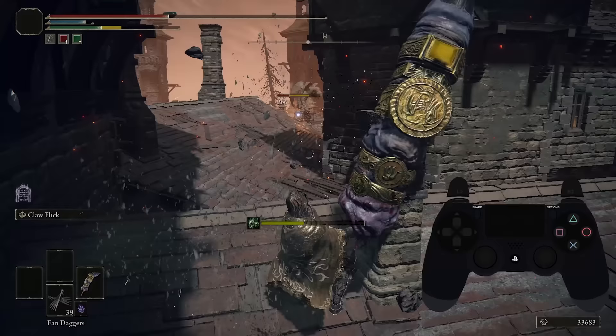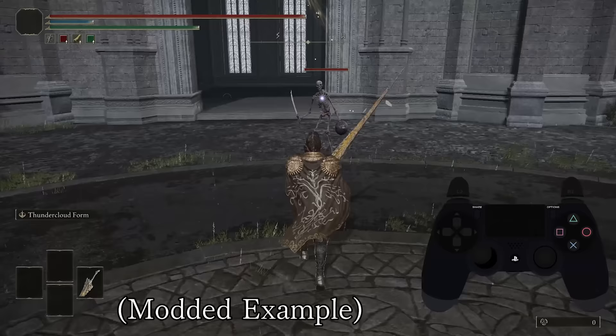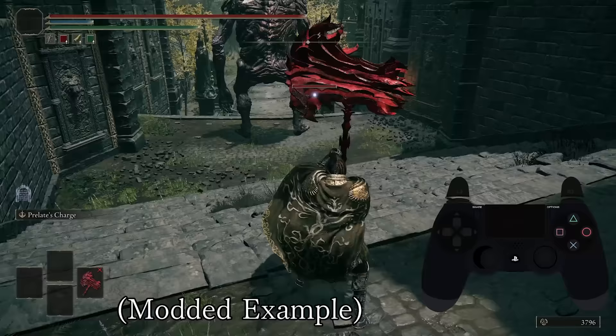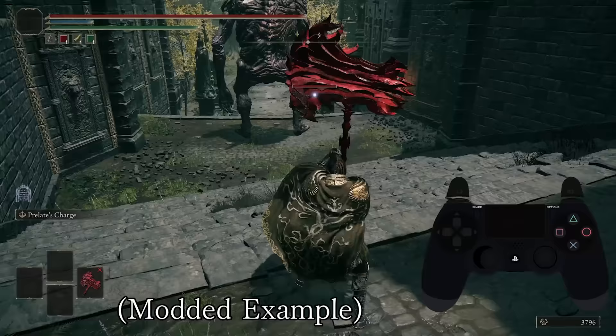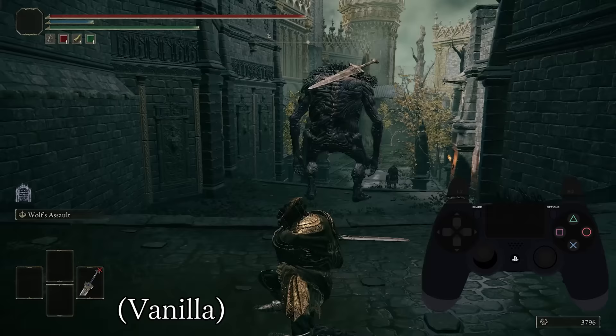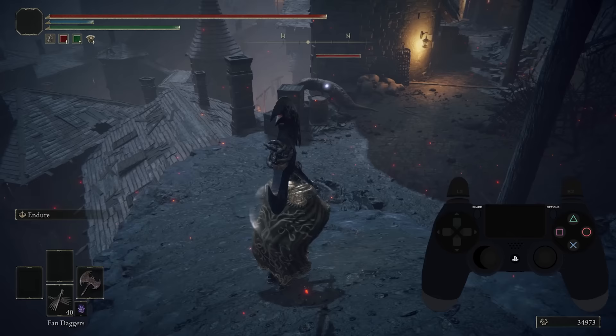Maybe after this video, we'll see the next update have a text correction to the menu option so that it correctly describes what attacks it affects. But on a serious note, I'd really like to see the attacks that would benefit the most from this gain access to it in later updates. Colossal weapons and swords could also gain back their longer range and tracking windows alongside this event to make them feel less static. Just look how it feels to use the third light attack of a colossal sword — it doesn't feel right at all. But that discussion can be saved for another video.